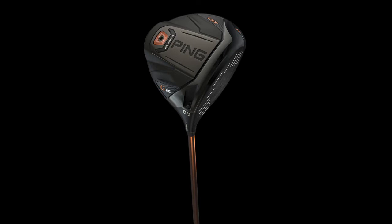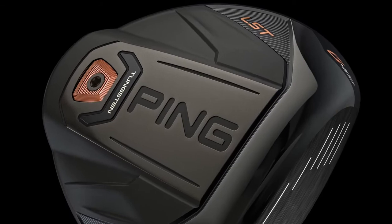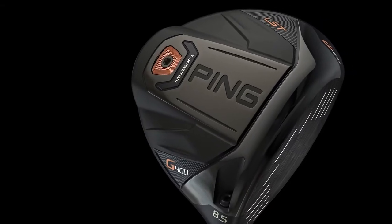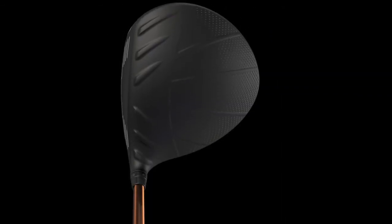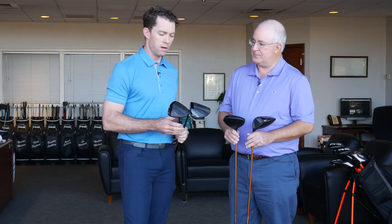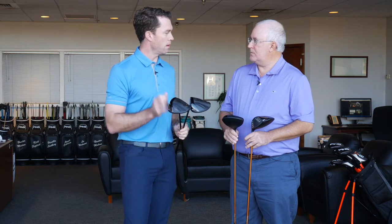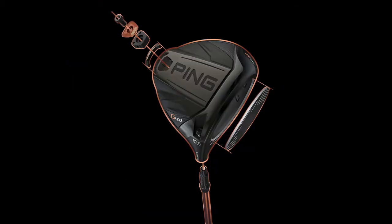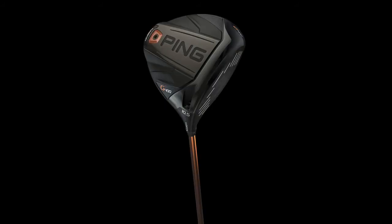If you struggle with getting your spin down — maybe steep attack angle or fast club head speed — the LST, or low spin technology, has the tungsten weighting more forward and the CG more forward. Very popular with our tour players; about 80% of our tour players use the LST model. Beautiful pear shape, 445 cc's, compact, awesome sound. The standard model is going to spin a little bit more than the LST and keep the ball in the air a little bit easier. Again, 445 cc's with a lot of distance through club head speed.